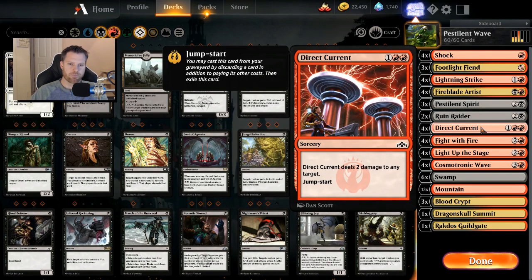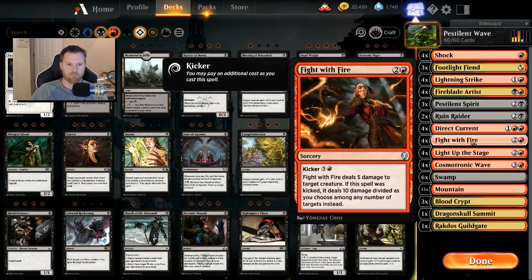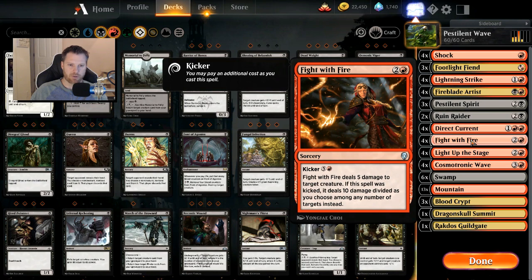I like Direct Current — 3 mana deals 2 damage to any target, and it jump starts so I can use it twice if Pestilent Spirit is out. The thing I don't like about decks like this is that Pestilent Spirit is fairly weak, and the whole deck hinges on it being alive. Fight With Fire deals 5 damage to a creature, or 10 damage if you kick it. Games might go long enough to benefit from Fight With Fire.